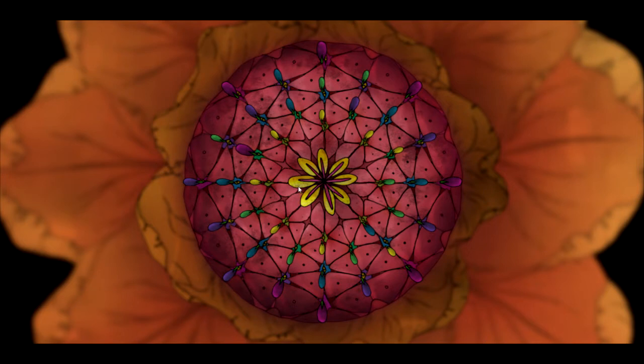Every once in a while you'll get a puzzle, and you'll have to figure it out yourself. In this one, it's more like Bejeweled — you have to match up the colors, like purple on purple, green on green, yellow on yellow, and so forth.